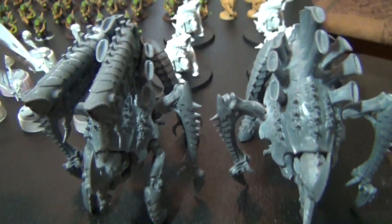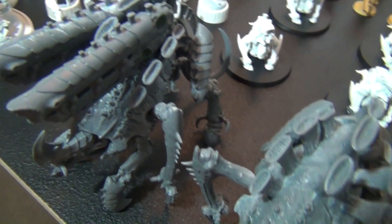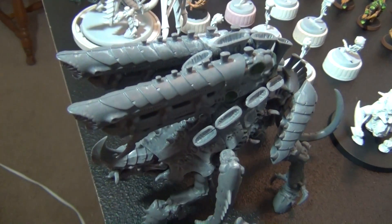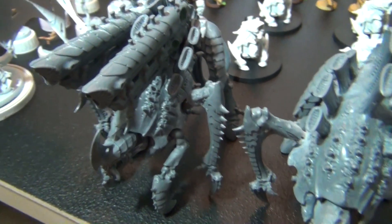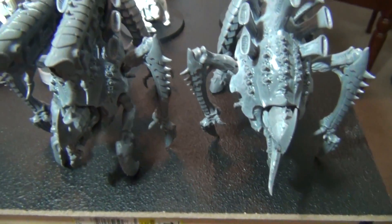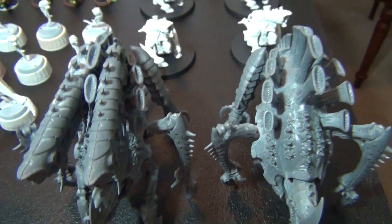I have two Tyrannofexes here. The one on the left I'm almost done with the conversion — I want the guns to actually come out of the back because I thought it looks silly with him carrying it like a regular gun. This one on the right is going to look just about identical to it when I'm finished, whenever that is.